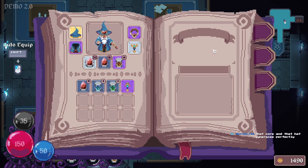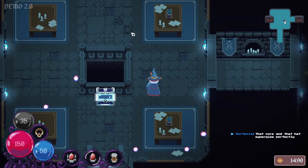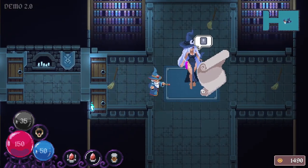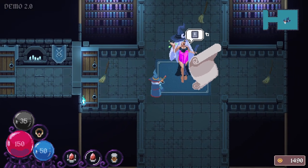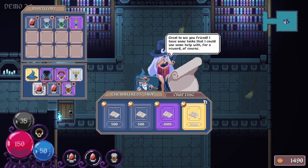The core and that hat synergize perfectly. Even the meter charges while I'm firing, which makes that 50 aspect capacity seem a bit misleading. Especially with a big weapon that deals quite a bit of damage - unstoppable. Oh, it's a lady! What's she doing? She's sweeping the library. Let's talk to her.